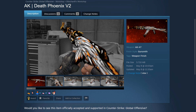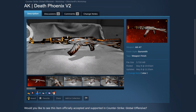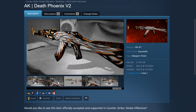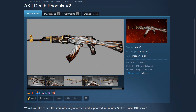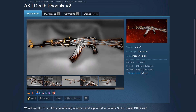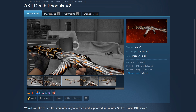Moving on we have the AK-47 Death Phoenix Version 2 created by Shin Chen. This is a really good looking design — I love how the white Death Phoenix contrasts so well with the black background of the AK, and following up with that you have the orange highlights with the Phoenix along with yellow outlines at the front. It looks so complete and really detailed. I do wonder how some parts would look in game, similar to the AK Legion of Anubis, but overall it's an amazing skin.